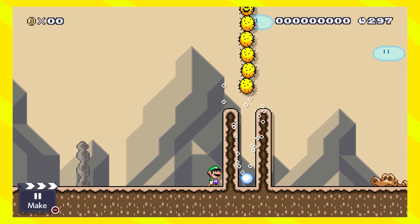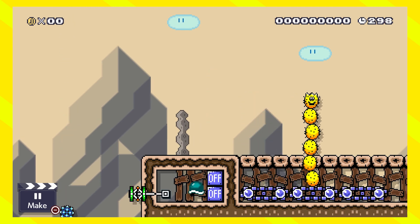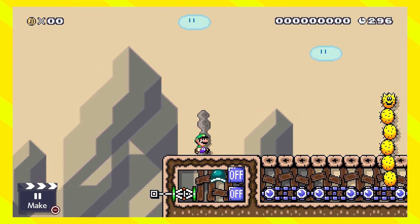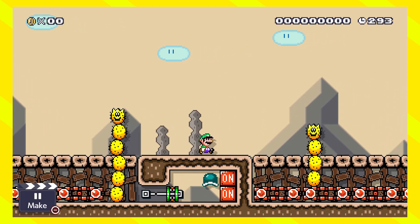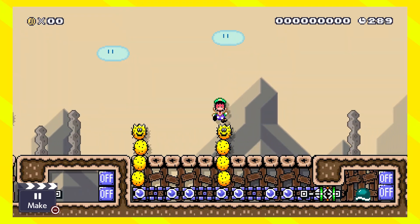Next up, let's take a look at Pokés and conveyor belts. I just made this stage really quick, and as you can see there are a lot of things you can do with the Poké. But the limitations stay — you cannot put them in pipes, which is still super unfortunate.